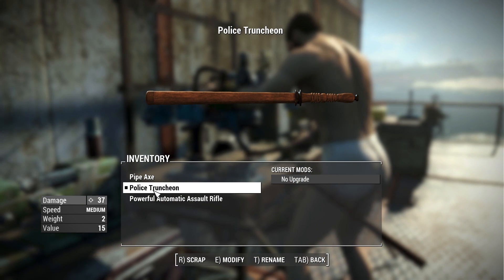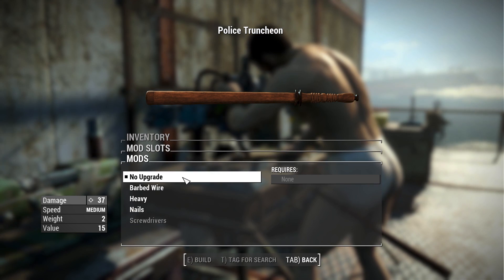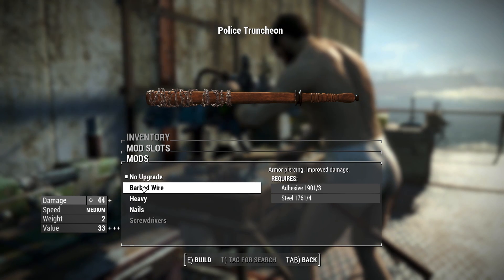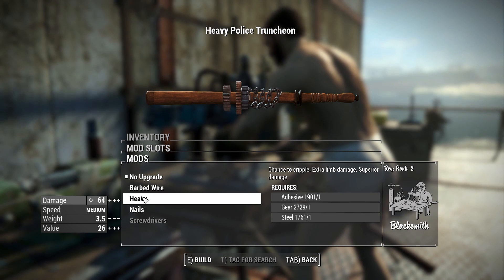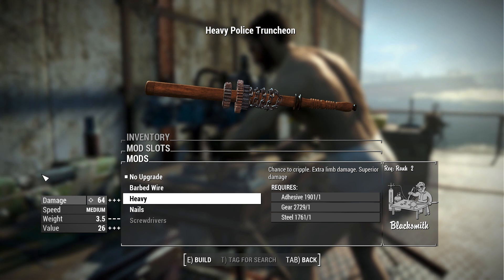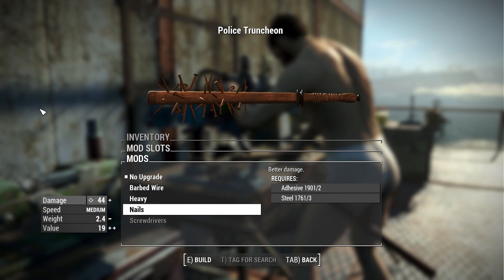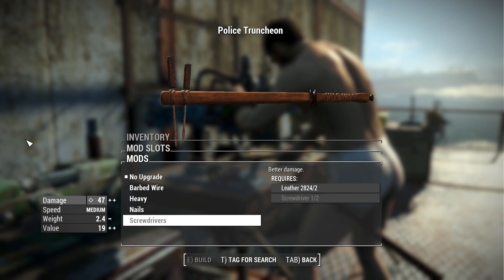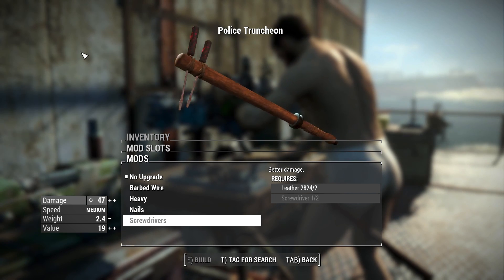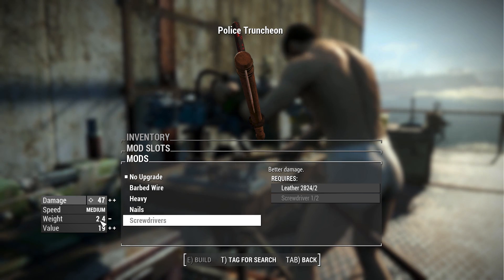Speaking of the weapons workbench, let's test that theory. Starting with the police truncheon — in the upgrade section we have some cool options: no attachment, barbed wire which is armor piercing with improved damage, the heavy modification which adds chains and weights for even more damage plus a chance to cripple and extra limb damage, the nails variant for better damage and more weight, and finally the screwdriver modification — slamming two screwdrivers through it for some cool piercing damage — which gives you a bonus damage stat.